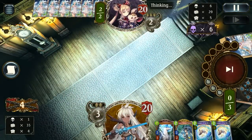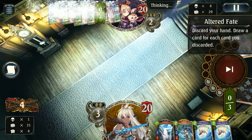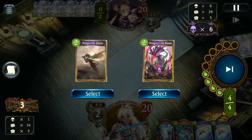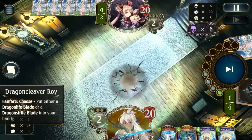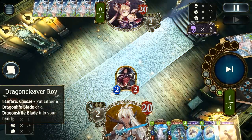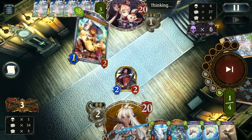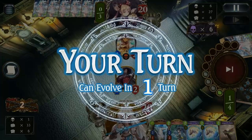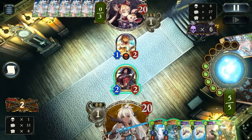Even going first here, we should still be pretty right. Going first is the biggest advantage for aggro decks anyway, so having that advantage is definitely going to help us in the long run. Our Dragon Cleaver Roy is going to be our opener, as it's our first forward to hit the board, giving us Dragon Life Blade, which will give us even more ramp capabilities, putting us further ahead in points against our opponent.